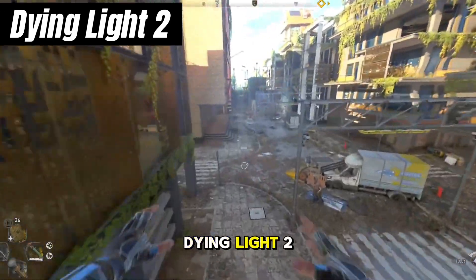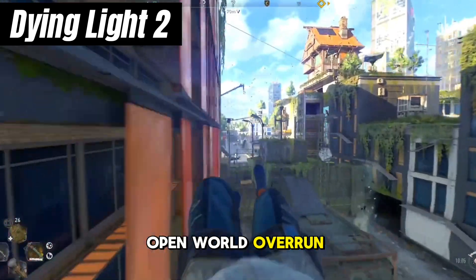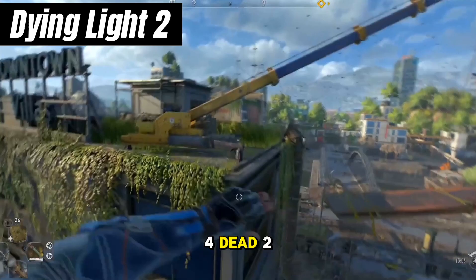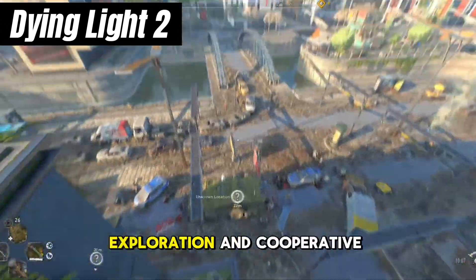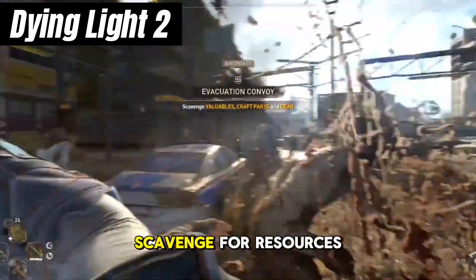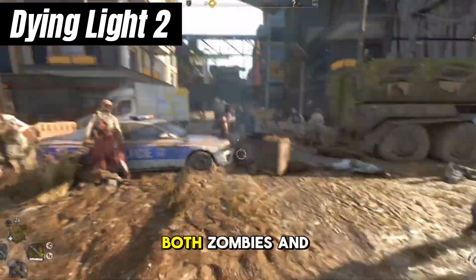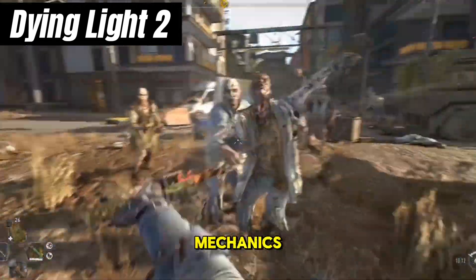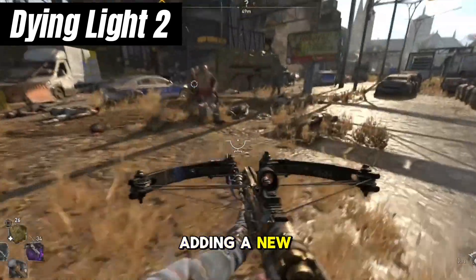Moving on to Dying Light 2, a first-person action RPG set in a vast open world overrun by zombies. While Dying Light 2 offers a different perspective from Left 4 Dead 2, it shares similarities in its focus on survival, exploration, and cooperative gameplay. Players must scavenge for resources, craft weapons, and navigate treacherous environments filled with both zombies and hostile human factions. The game features fluid parkour mechanics that allow players to traverse the city with ease, adding a new dimension to the gameplay.